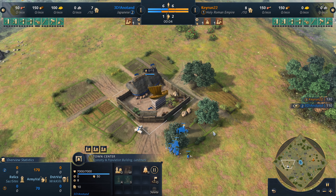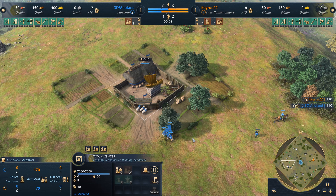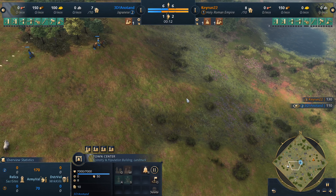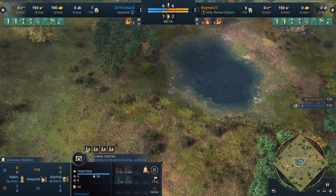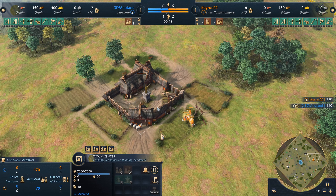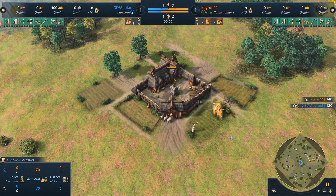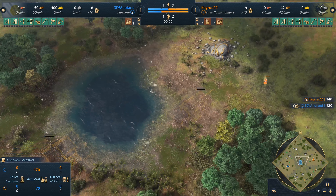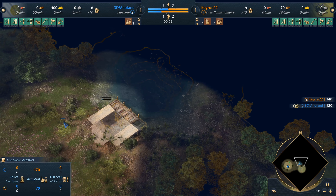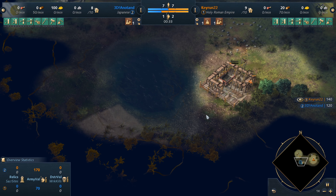What's up everyone, how's it going. In this game we have 3D Anatan as our blue Japanese player - looks like he's gonna be moving out instantly to the pond here on Himiyama. On the eastern side of the map we have Kiran22 as our orange HRE. Looks like both players are gonna be moving out to the center of the map - who's gonna see who first?